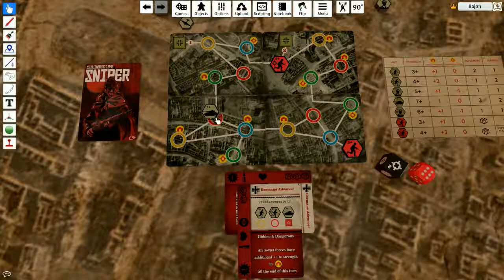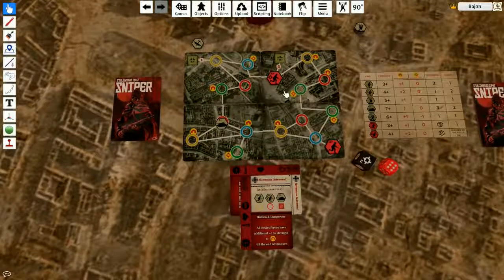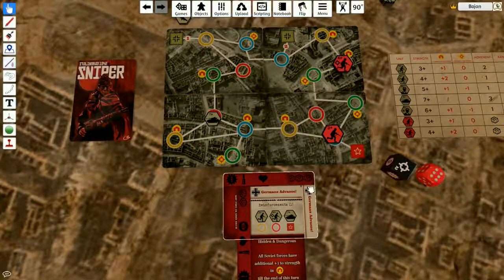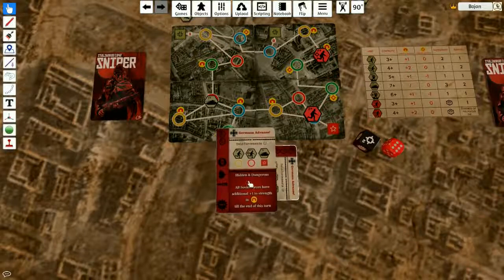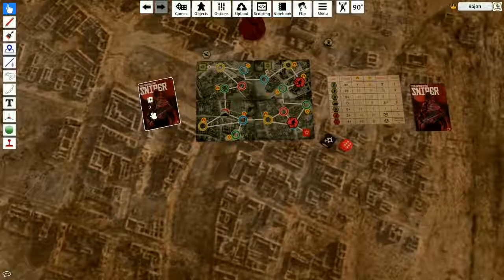Now the tank is going to move — one, two — can't move into buildings. I have three supplies. I think I'm going to move away — one, two — and move my Soviet soldiers one space. I spent two supplies to move myself and one supply to move my allies out of the base. I can shoot, but I really can't destroy the tanks, so let's just continue.